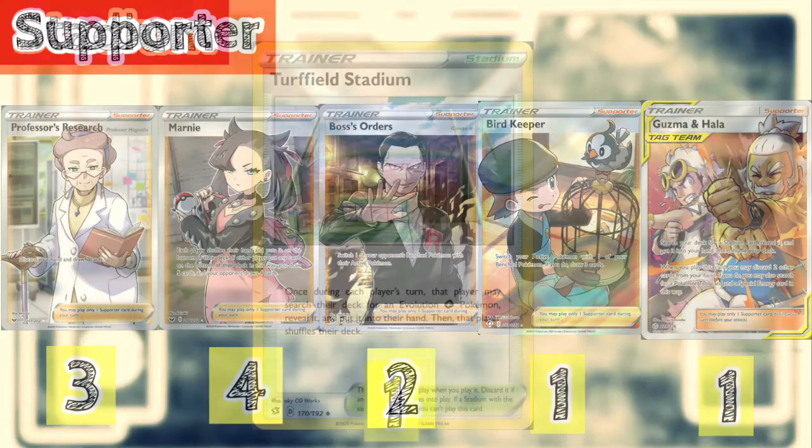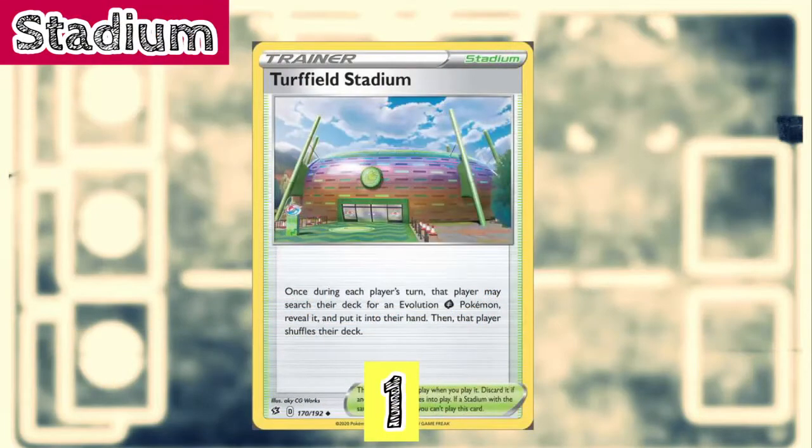For the Stadium, we're playing 2 Field Stadium. You get to search your deck for an evolved Grass Pokémon and put it into your hand. It helps us with Pokémon search and is a reliable, phenomenal stadium card for this deck.